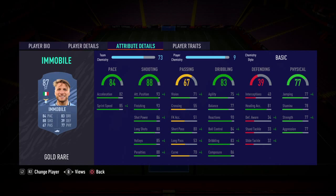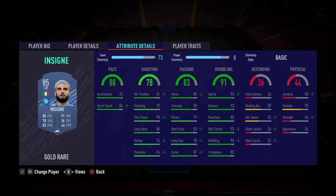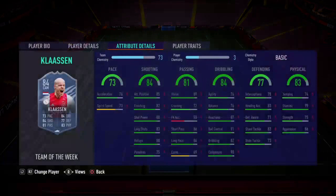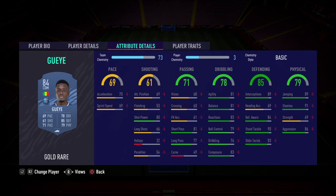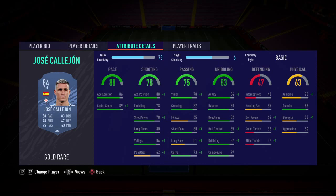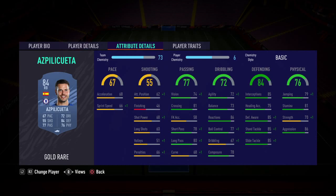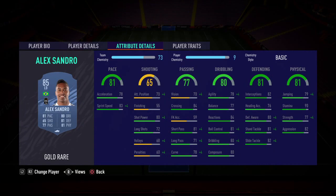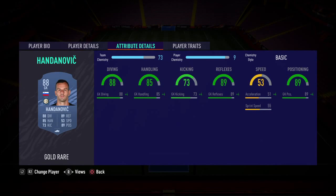For striker I've gone with Mobley. Left mid, Insigne. CDM, Milinkovic-Savic. The CAM slot — this is the Team of the Week card — I've gone with Klassen. The other CDM — this is the League 1 card — I've gone with Guy. Right mid, I've gone with Jose Cajon. Right back, Azpilicueta. Centre back, Bonucci. Centre back, Koulibaly. Left back, Sandro. And in goal, I've gone with Handanovic.